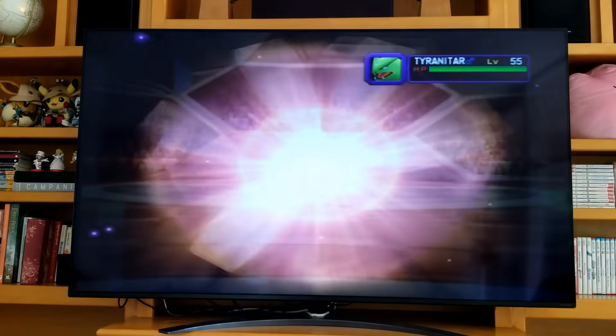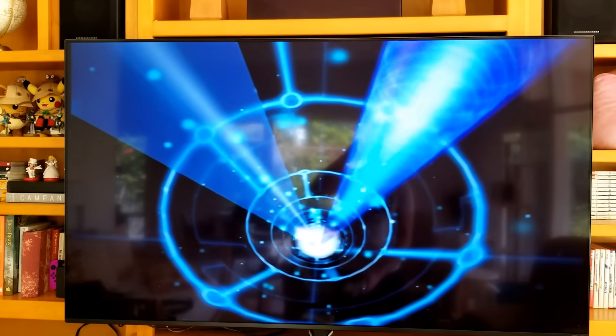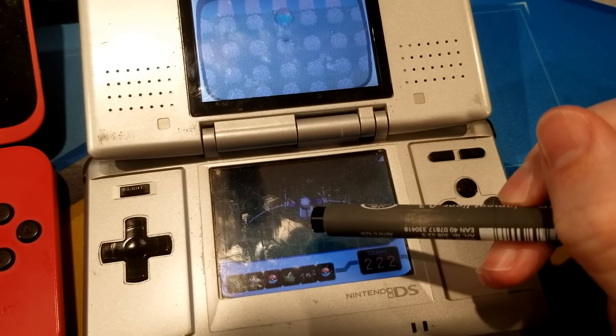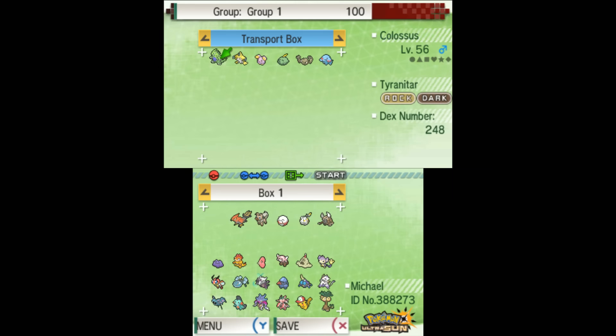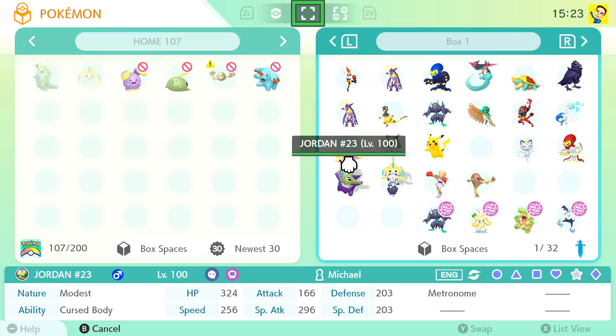To recap: obtain a Pokemon in Colosseum or XD, purify it if it was Shadow, beat the game, trade it to a Gen 3 game using a Game Boy Advance and the GameCube connector cable, transfer it to Gen 4 using a DS and Pal Park, transfer it to Gen 5 using two DSs and the Transfer Lab, use PokeTransporter on a 3DS to move it into Bank, move the Pokemon out of the Transfer Box, use your Switch and 3DS to transfer the Pokemon to Home, then move it from Home into your Sword or Shield. And thus my quest to move a former Shadow Pokemon all the way from a Nintendo GameCube game up into my Pokemon Sword is complete. I thought this was pretty fun and pretty freaking cool, and I definitely want to do it with more Pokemon once more are added to Sword and Shield, or once I create an XD save file.